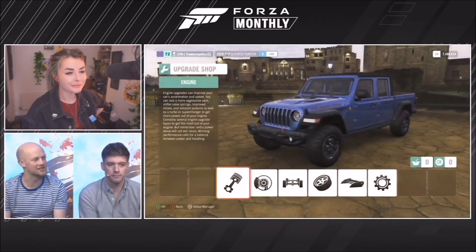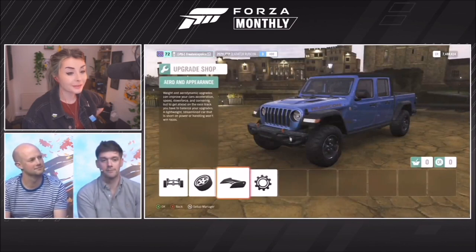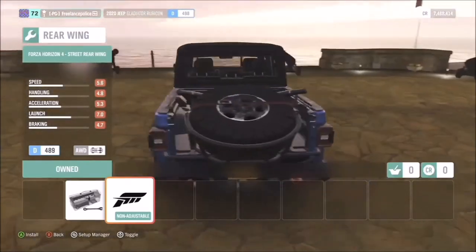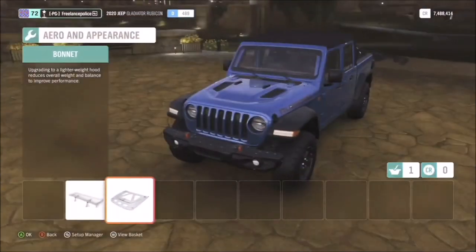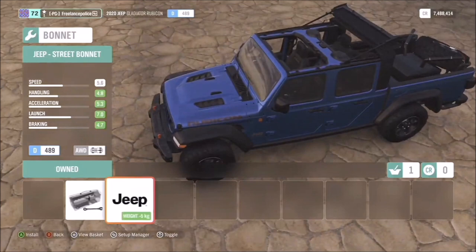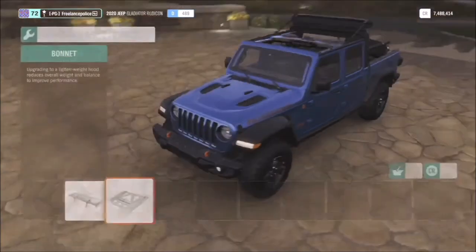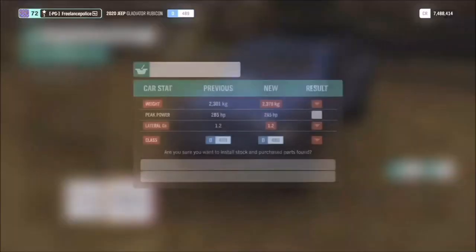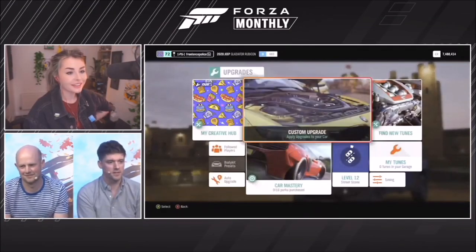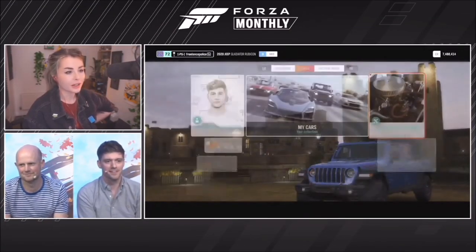There's a roll bar over the bed to make it heavier but also look cool from the rear. You can also roll the roof back if you like, which apparently knocks off five kilos. Essential for good weather - driving with the top down in a Jeep on a summer day. Let's exit and see what the weather's like - take it for a drive.